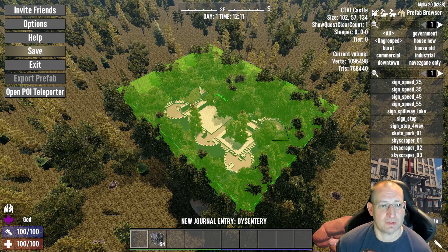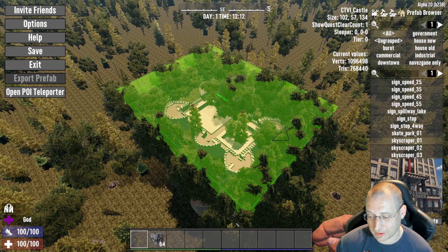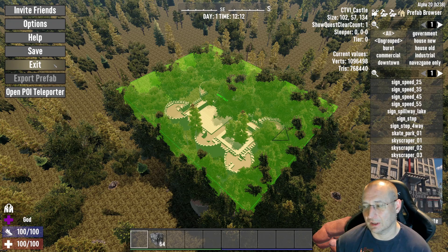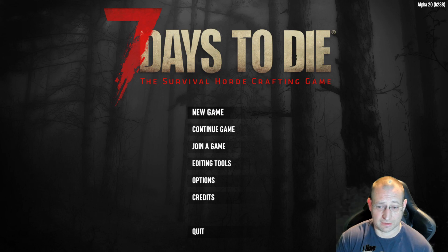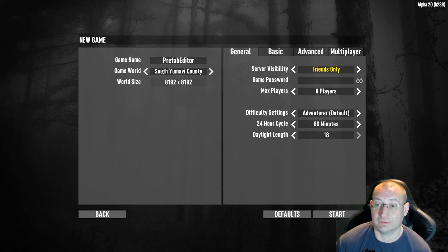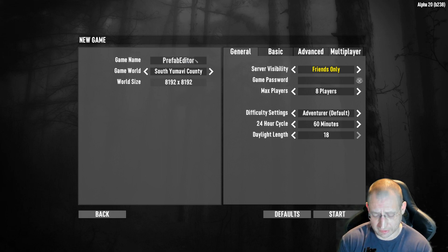The next thing is to save. We're saving the world we've created — you can see at the bottom it says 'World Saved'. Done. We exit the world editor and now need to create an actual working game from it. Click New Game, make sure the game world selected is the territory you created. The game name is going to be your save name — I'll put 'ct1 to ctvi server'.